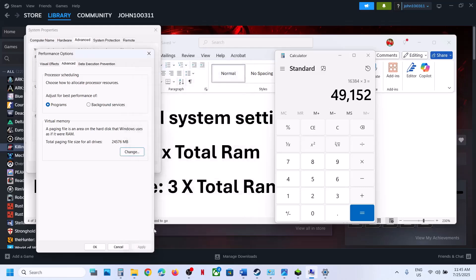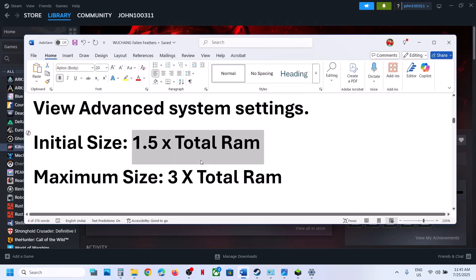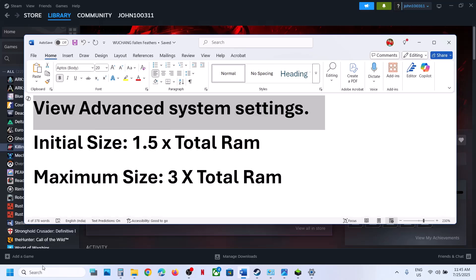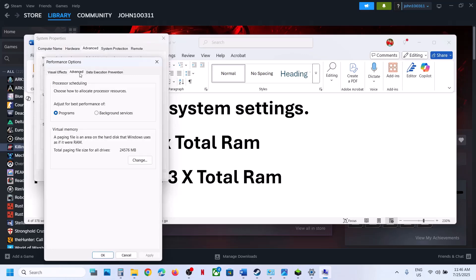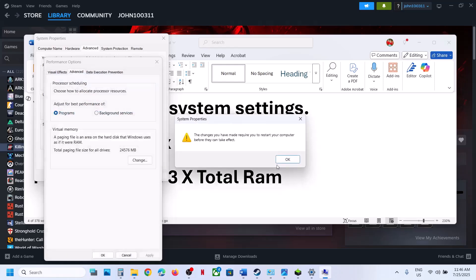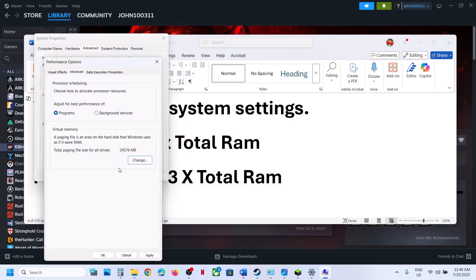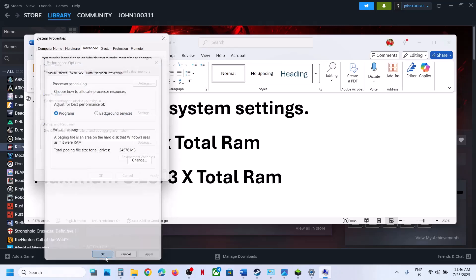Click Set, then click OK, and restart the computer to apply. If that does not work, open View Advanced System Settings again, go to Settings, Advanced, Change, and this time select System Managed Size. Click OK, click OK again, and restart — a restart is required. After the system restart, check if the issue is resolved.